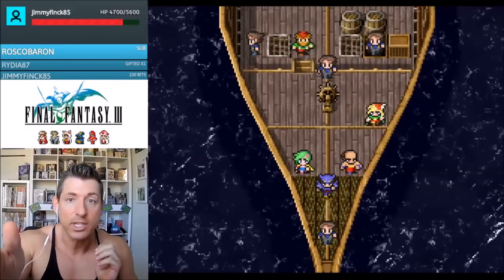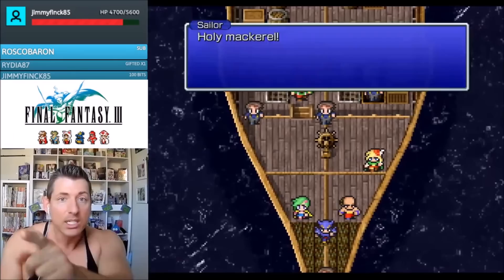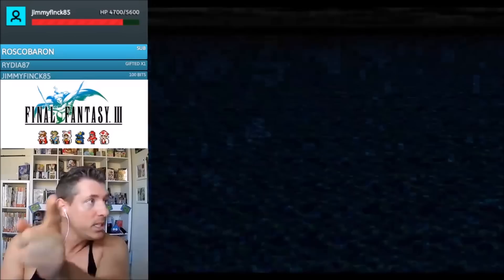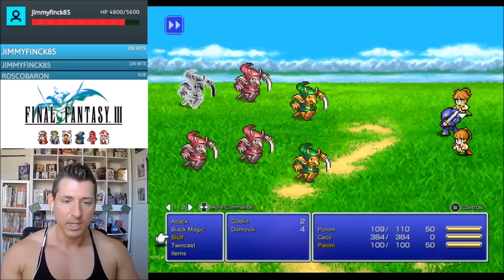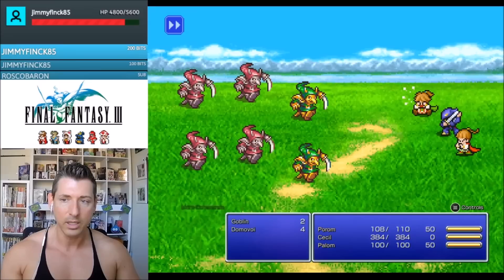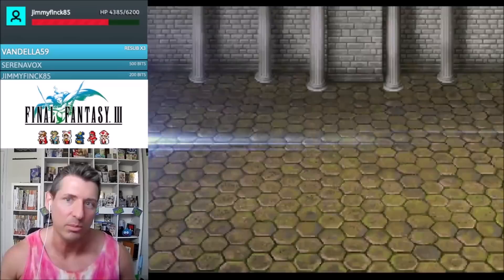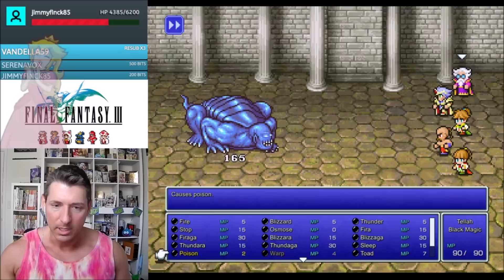Pixel Remaster does not have any of the added bells and whistles from the future ports and remakes. All of the bonus dungeons are gone, as well as the ability to change party members at the end of the game. There is no interlude and no After Years from the PSP version, no voice acting from the DS version, no added FMVs, and there is not even a development room. The game is based solely upon the Japanese Super Famicom release, complete with the added white magic spells and character abilities originally taken out of the American version. The difficulty seems to be the same as the SNES version, except the experience curve has been adjusted in your favor — there is now no need to grind whatsoever, as you'll find yourself about 10 levels higher than you would have normally been.